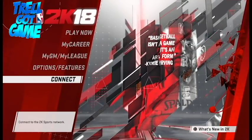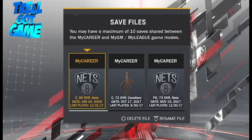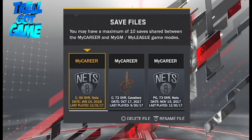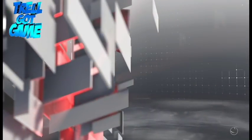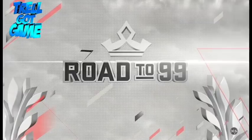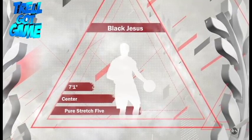When it says 'Connect,' do not press connect. Go to MyCareer, press triangle, and choose the player you want all the animations on. For instance, I want it on my stretch big, my 90 overall. If it doesn't say 'Connect' when you're on that screen, don't worry — it still works. I just tried it myself to put some more animations on.